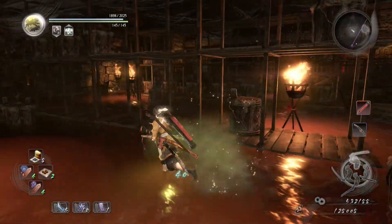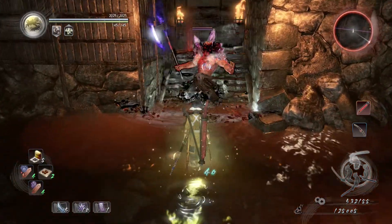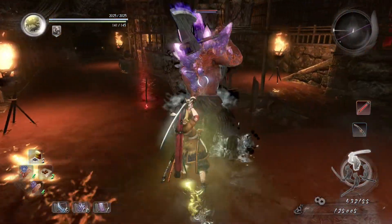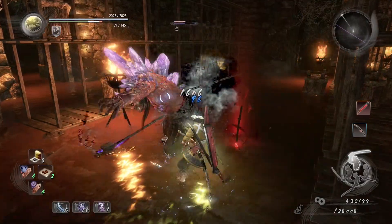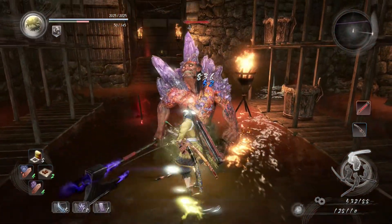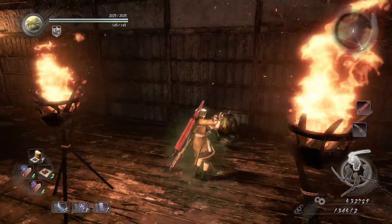Do I have something that gives me health regen if I have a status effect or something? One, one, two — there we go. It's almost like I have to be a little bit off to the left in order to hit him, or hit the horns.